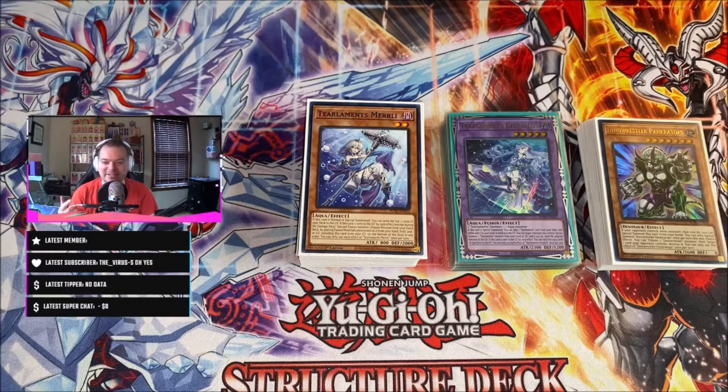Hey, what's going on everyone, jstcg here coming at you with a Yu-Gi-Oh deck profile. Today we're going over my Branded Tear Limits list. It's kind of crazy because I thought Spright was going to be the best deck. I like all the different tier decks running around right now, and this is my take on Branded Tear Limits. I'm also testing the Danger version, which I think is really fun. After playing both decks and different variants, I think Tear Limits is the way to go — it's an explosive, really fun deck.